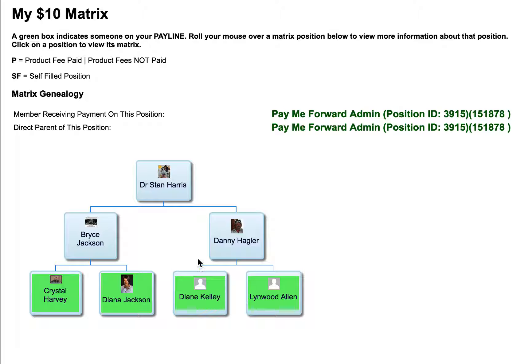In this 2x2, you can either get two and help your two to get two — which means you'll make four times whatever level you're on — or you can just get six. If you just get six, you know you're going to get paid.